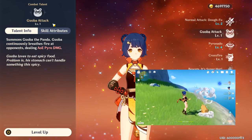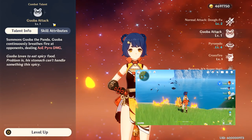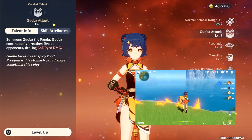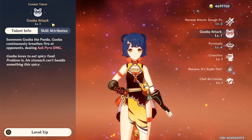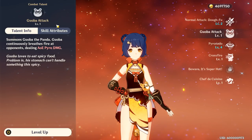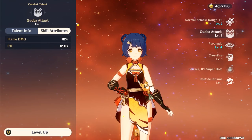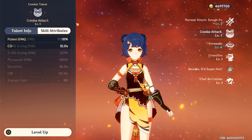Her second talent is Guoba attack. Xiangling takes out her Guoba, which is her fire panda bear thing that she keeps on her side, and she places it on the ground in front of her. Guoba will then target the closest enemy and deal fire damage in bursts. Be sure to note that Guoba doesn't taunt enemies, so enemies will still come after you even when Guoba's on the field, and it has a 12-second cooldown. Guoba lasts about 8 seconds.